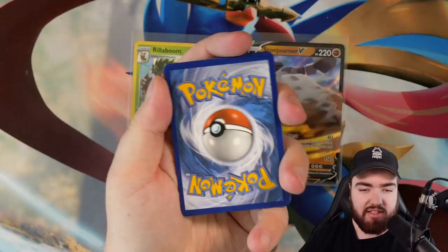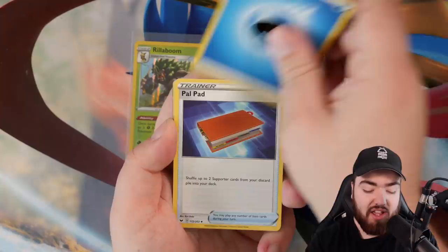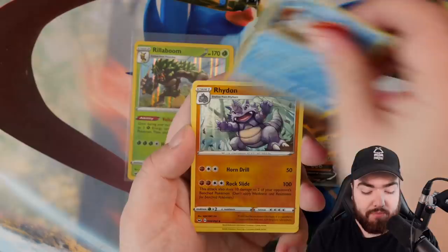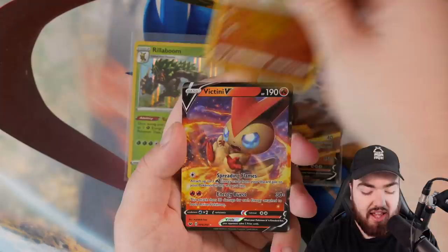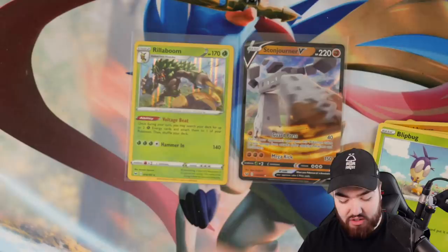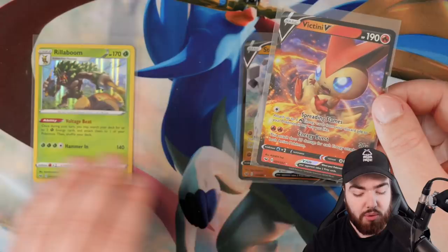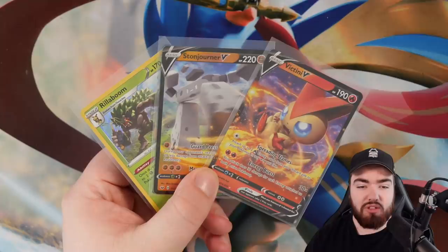This pack right here is for everybody who voted Zamazenta. If you did vote Zamazenta, make sure you put some prayer signs down below. Let's guess the energy — I'll go for Lightning. It was water again — so we start and end with water energy in the Zamazenta box. We got Palpad, Kingler, Rhydon, Cloverpass, Sobble, Pinkurchin, Blipbug, Rhyhorn reverse holo, and the final card is a Victini V! The prayer signs worked — congratulations to Team Zamazenta!